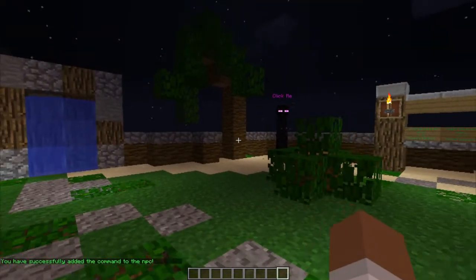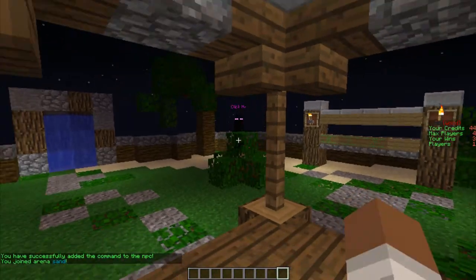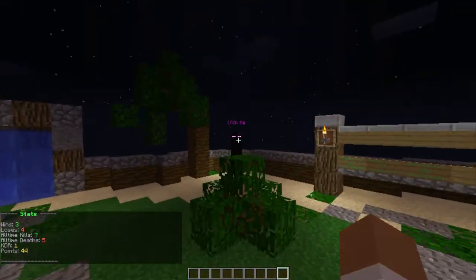Now, if I click him right now, I will be joining a game. Let me click him — and there you go, quite simple. If I leave again, I'll be in the same place. So, that is basically it.